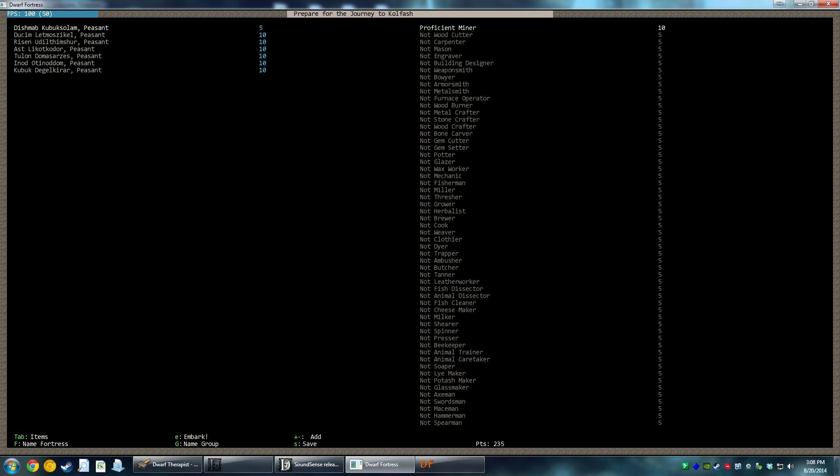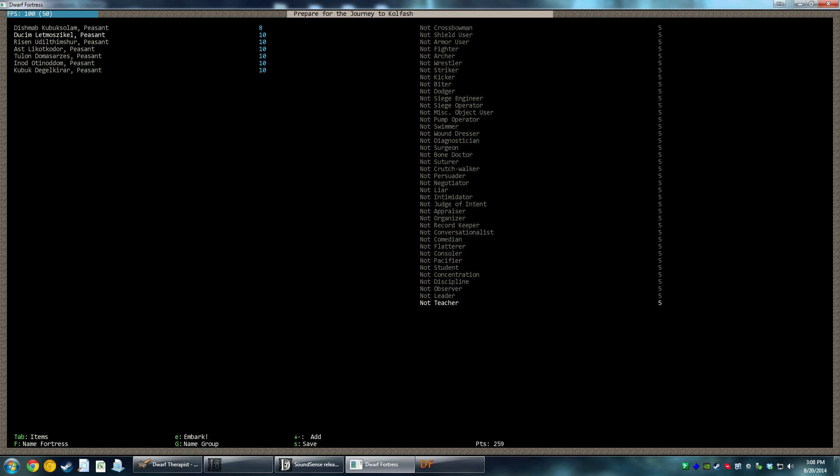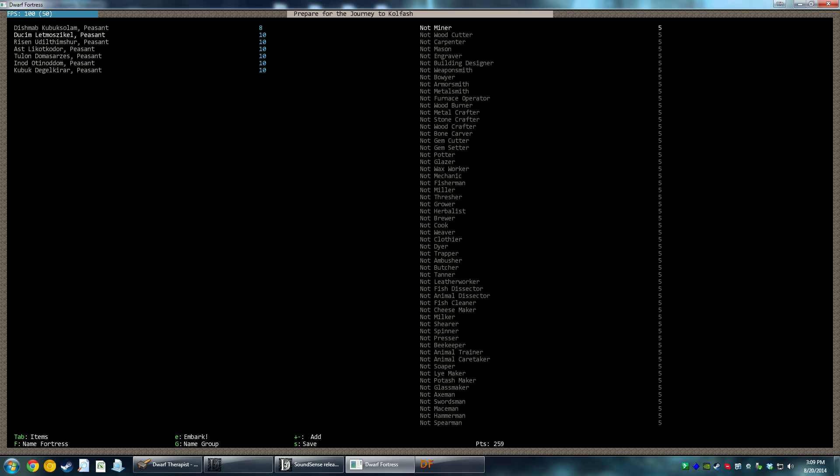We need a miner — we're going to go with probably just an adequate miner. We're going to need a woodcutter, and we'll go ahead and make the woodcutter also into a decent carpenter. The miner's just going to be a miner. We're going to need a mason who can probably also double in the beginning as a stone crafter — basically working with stone. We will want a cook and a brewer — he can brew and cook for us. We'll want someone decent at some other random stuff like butchering, tanning, and a little bit of leather work.